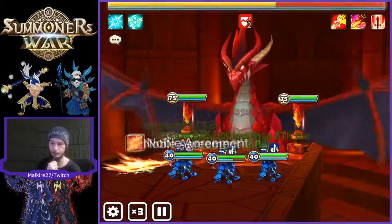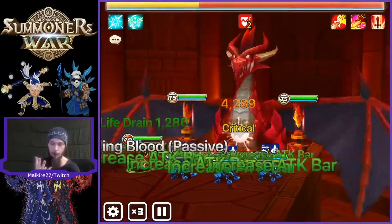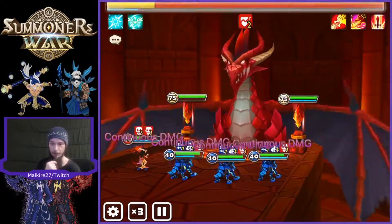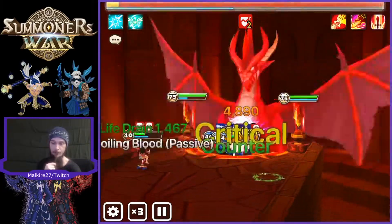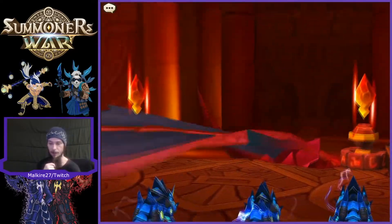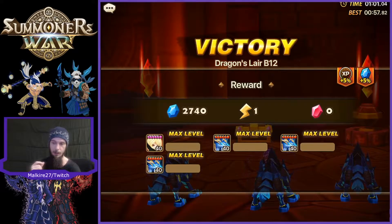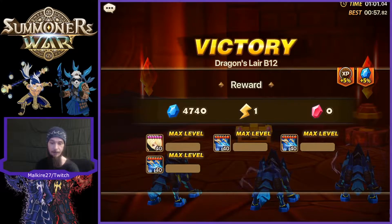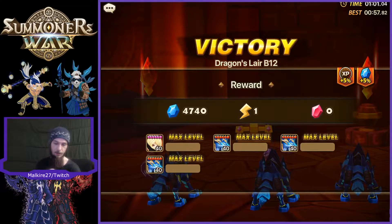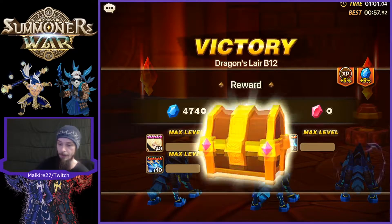Slot 2 — you're going to want Defense percent with a substat of flat Defense, with Speed and Accuracy. Hopefully you can get those stats. Multiple rolls into flat Defense is ideal. Then slot 3 — you're going to want high Defense percent with Speed and Accuracy on it, and maybe crit rate or something like that. Slot 4 — you go Defense percent, same thing as slot 2. Slots 2, 4, and 6 are going to be roughly the same.